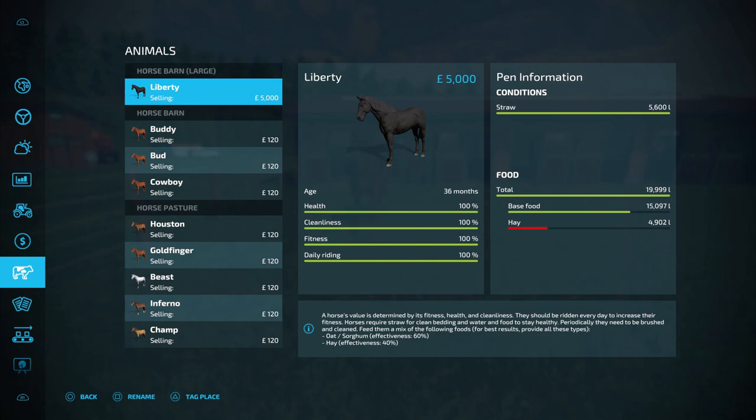£5,000 is the maximum you can sell a horse for, and to get that your horse needs to be a certain age. The horse's value maxes out at 36 months, so 3 years old. The easiest way to get that value was having the horse and not riding or brushing it - just providing a mixture of oat, hay and straw - and at 30 months old starting to ride and brush it every day until 36 months old. That took the fitness, cleanliness and health to 100% and the horse was at its maximum value of £5,000. It doesn't matter if you go over 36 months - if your horse is 39 months old before its stats are at 100%, you'll still get £5,000.